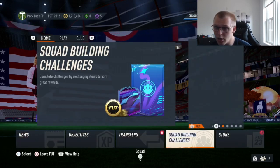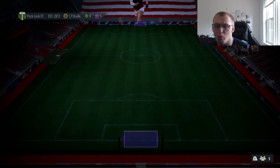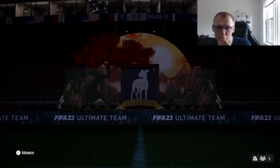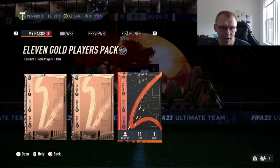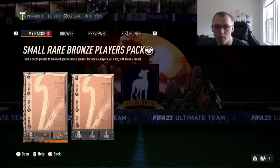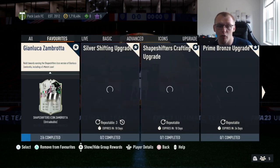You can also chuck Libertadores cards into the SBC — silver Libertadores do count. Bid on cards, store the ones you want to use in your club, and sell the rest for profit or break even. I had some untradeable silvers laying around, so I put those in. You get the silver shifting upgrade — 11 players, one of them being rare. Take those 11 players, put nine back into the 80 plus double upgrade SBC, and repeat. Open the two packs to get 12 bronze or silver rares, chuck them back into the bronze section, and rinse and repeat.